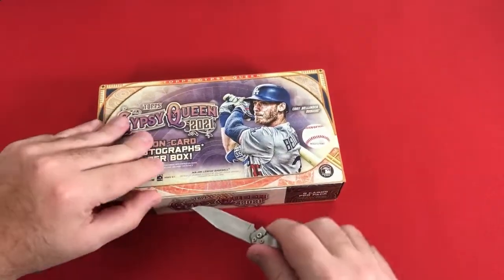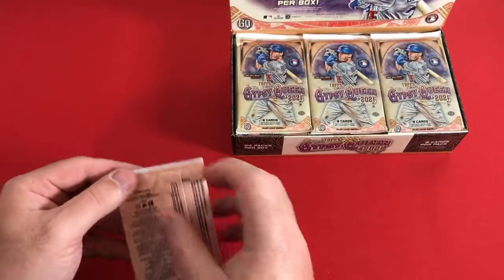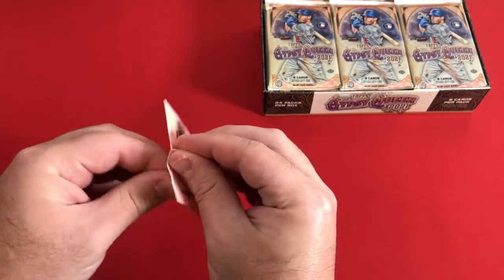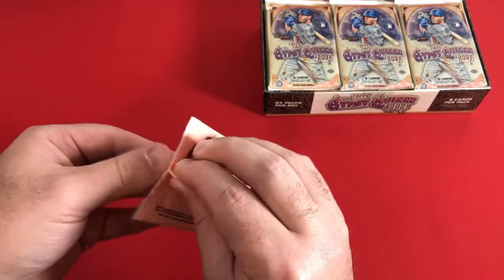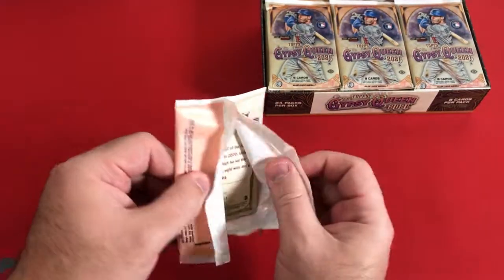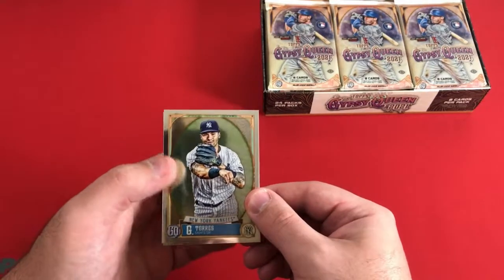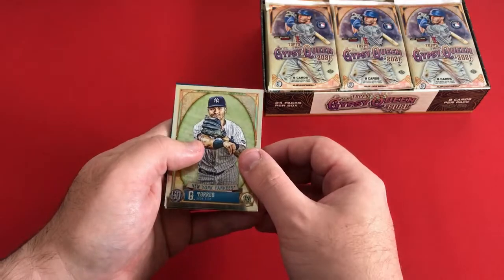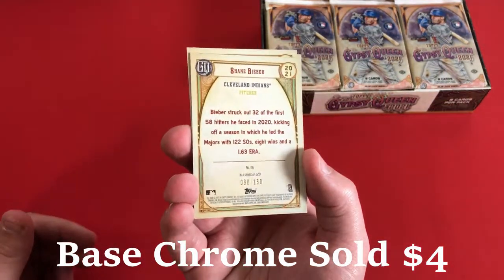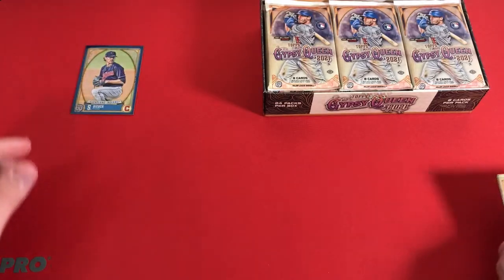I'm going to open the Chrome pack first because I'll probably forget about it. Had the mini knife this time. These packs are a little tough to open, a little bit tougher than normal Topps packs. We have a numbered card on the back. We're going to start off with Gleyber Torres as our first card. We have a blue, maybe an indigo — Walker Buehler and Shane Bieber. That is numbered out of 150. I'll stick the numbered Shane Bieber on the screen.